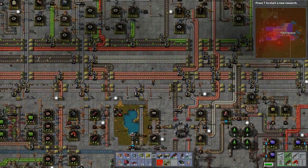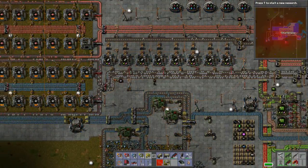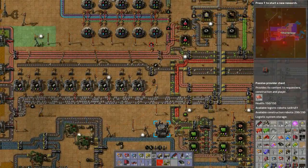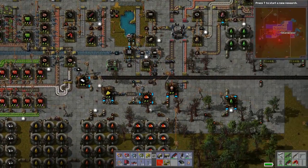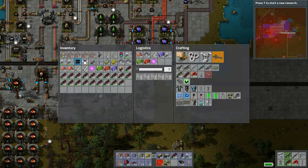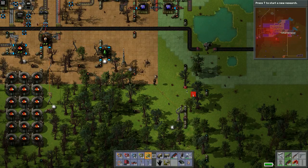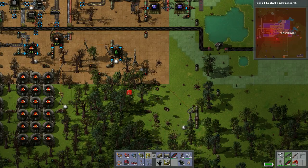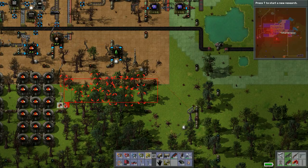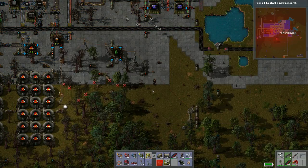Do we have some buffer chests? I think we do. Yeah, these guys would be very important. Basically what we can do with these buffer chests, since they're passive providers, we're going to use that for our assembly. Maybe we'll put it down here. Let's clear out some trees - we can't clear out any pipes. Let's throw all those there.